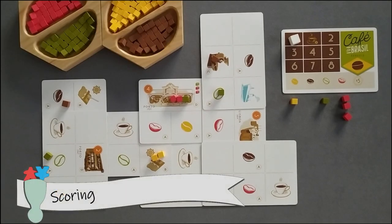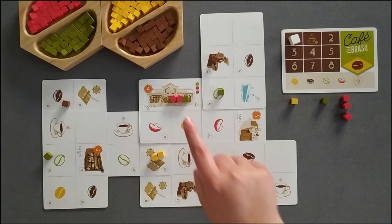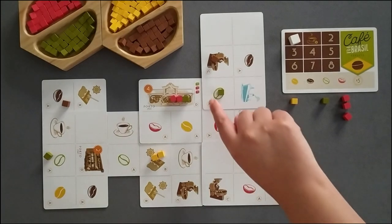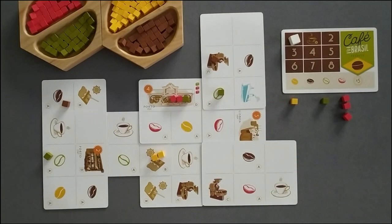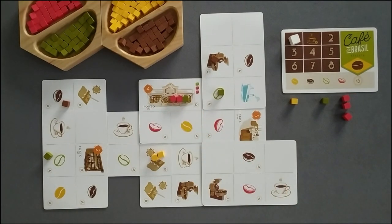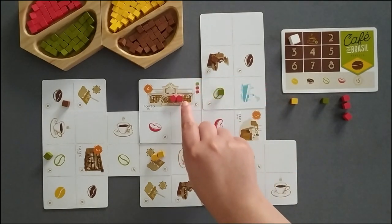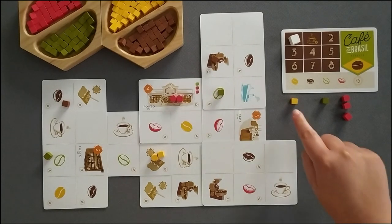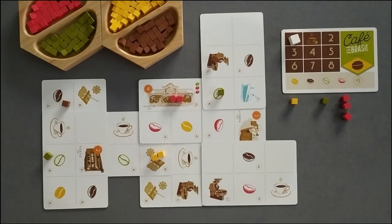When delivering, you can place coffee beans both into the coffee shops and into the warehouse. Each coffee shop has an indication for types and amount of coffee beans that it can take. If you meet all the requirements for their coffee shop by the end of the game, you receive the points indicated. Otherwise, coffee beans in there won't grant you any points. In addition, you will score points for the two sets with less coffee beans you have in your warehouse. The colour with less coffee beans scores you two points each. The next colour with less coffee beans scores you only one point each. On each case, if you have no cubes of a specific colour, that will score you zero points.